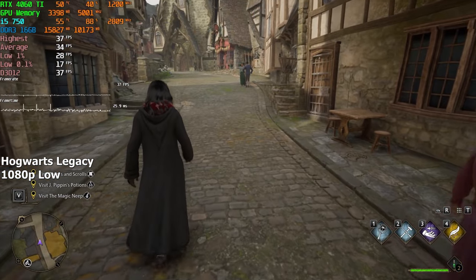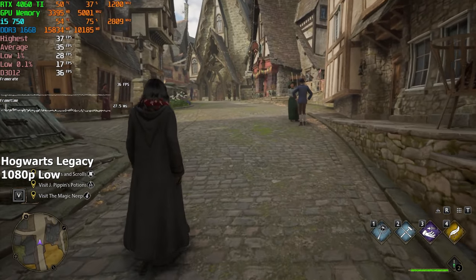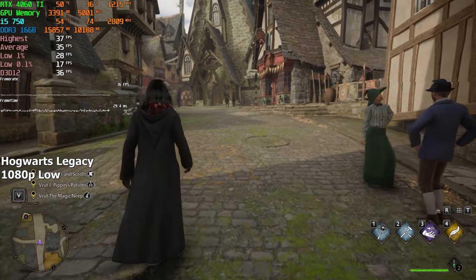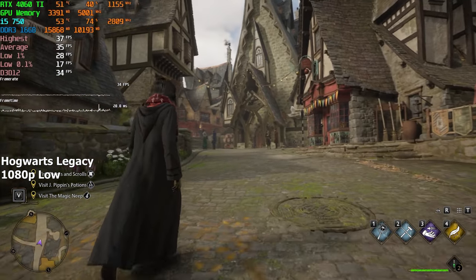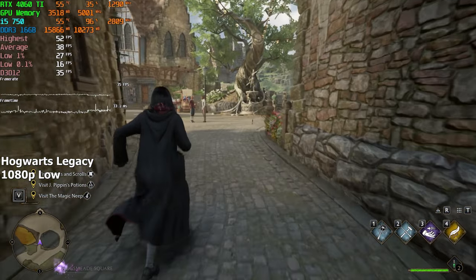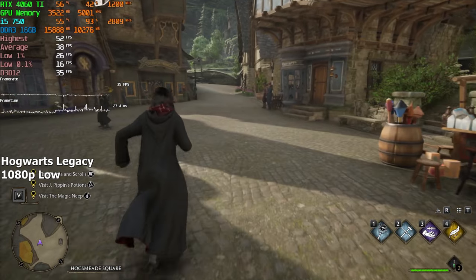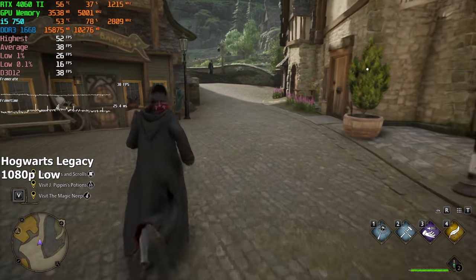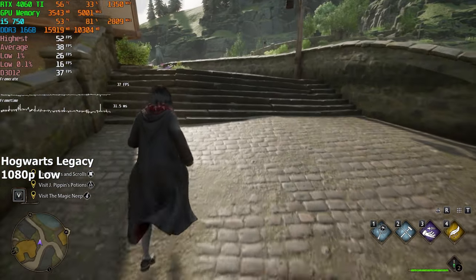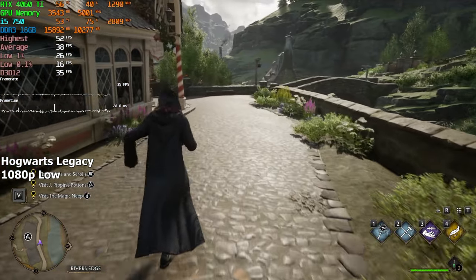Hogwarts Legacy. This game has much higher requirements than CS2, but the main reason it runs so much smoother than many other highly demanding games is that it loads the shaders beforehand. So once you enter the world, there's barely anything left for your CPU to do. On the lowest settings at 1080p resolution, we achieved an impressive 38 FPS on average. Believe it or not, the game was actually pretty playable — 30+ FPS in a modern game on a 15-year-old mid-range CPU is really impressive.